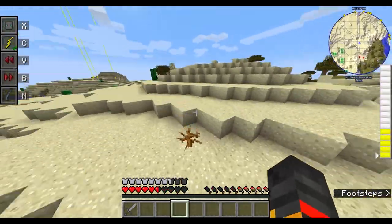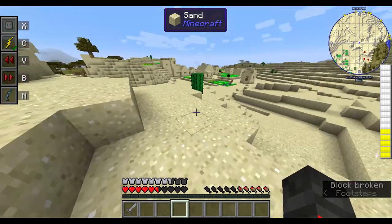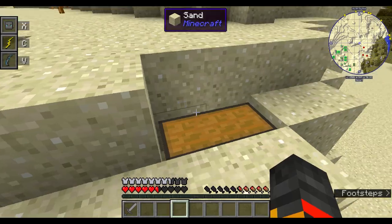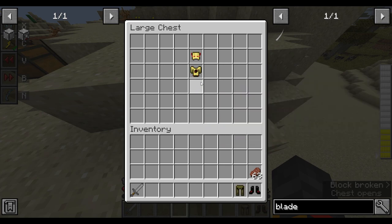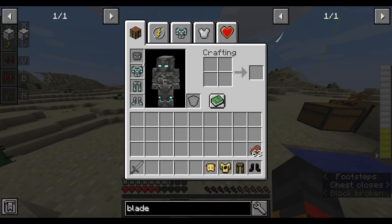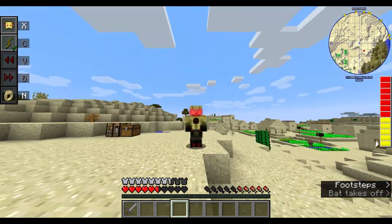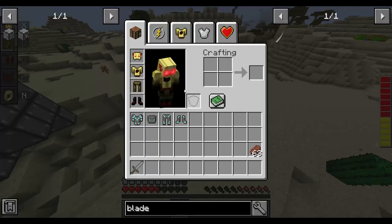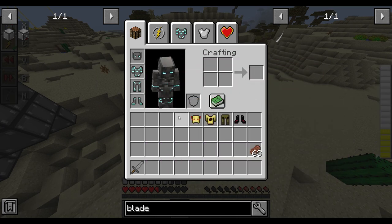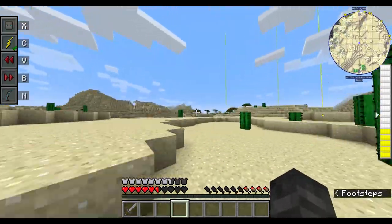There are a bunch of different abilities but they're all locked — I'll go over those in a second. Here's something cool: if you get Reverse Flash's powers, Reverse Flash has an easter egg. While you have the powers enabled, your character vibrates. On the right there's less maximum speed you can reach, but there are still the five normal speed levels.